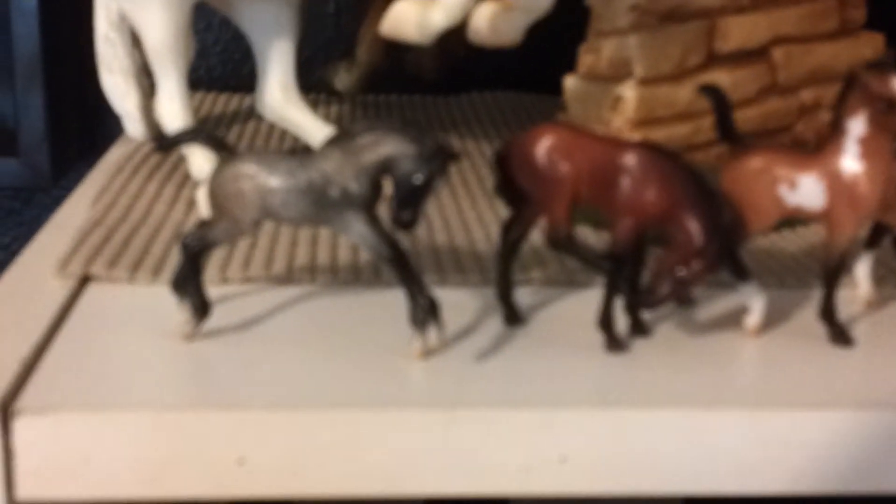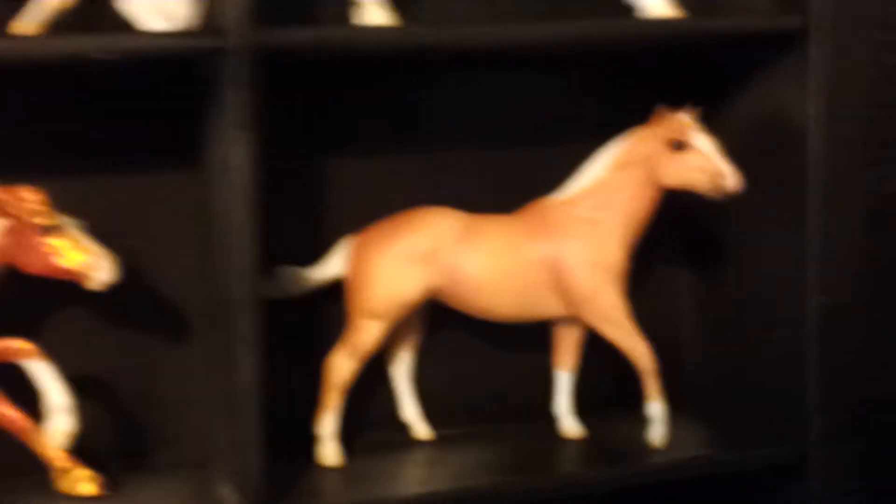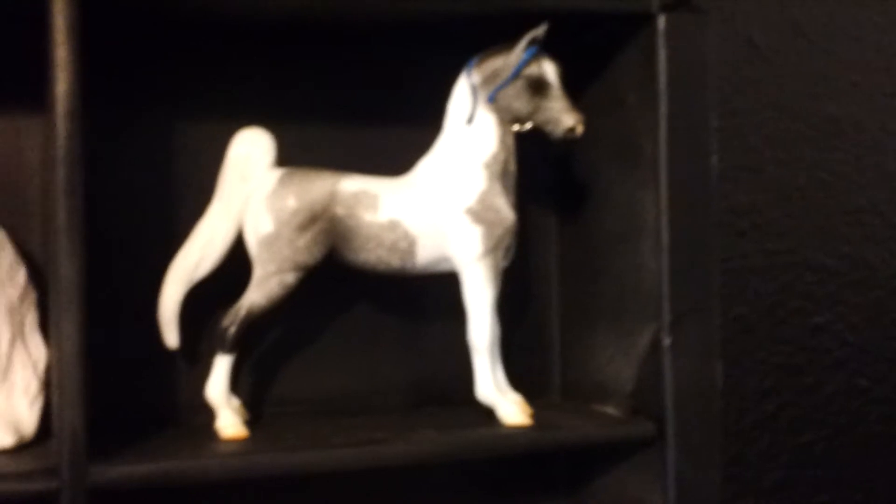My Stablemate Foals: Little Bay, Buckskin Paint, Scratching Bay. My Blue Roan Appie, and my Stablemates. My Chestnut, Stablemate Moor Abram, my Bay Cob. Candy, Mustang, Pumpkin, Saddlebred, Tucker, and Bandit. The Breast Cancer Stablemate and the Jumper.